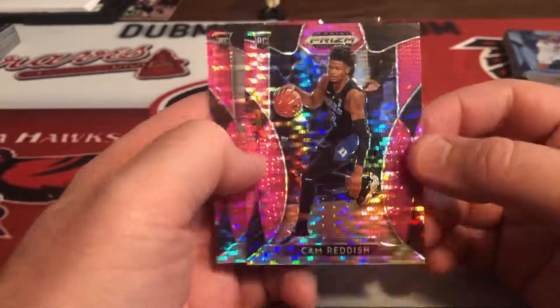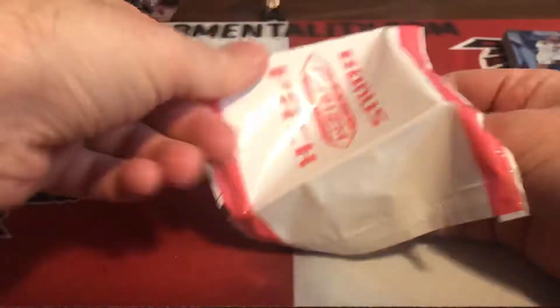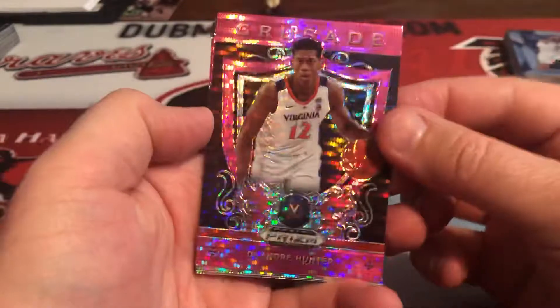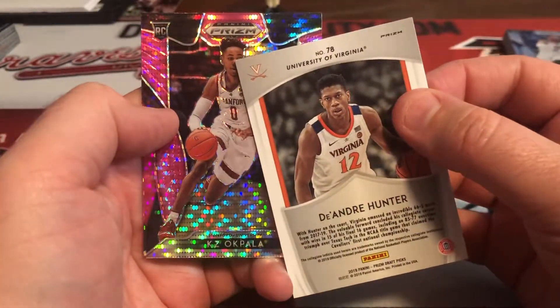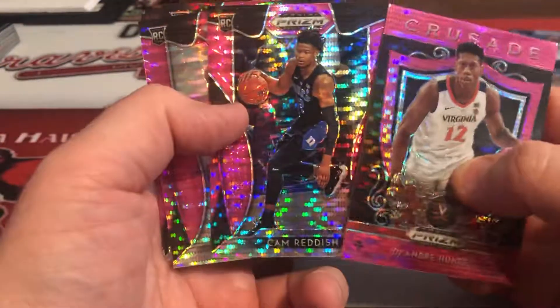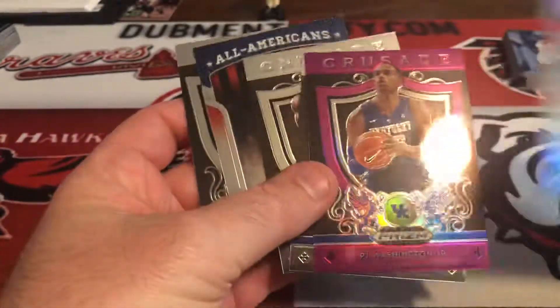Jaret Culver - our first Texas Tech. Cam Reddish from Duke - there's your Atlanta Hawk. And there's Rui Hachimura from Gonzaga. Cam Reddish. Final pack pink - crusade Deandre Hunter, another Hawk. KZ Okpala and then a guy whose last name I couldn't pronounce from Florida State. So there you go - solid pulls there in the prism draft picks: Deandre Hunter, Cam Reddish, two Hawks. And then we pulled the purple crusade of PJ Washington, All-Americans and crusade, and then we got the base.